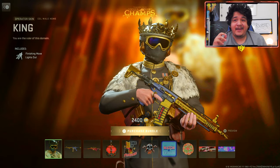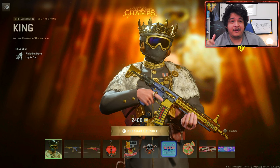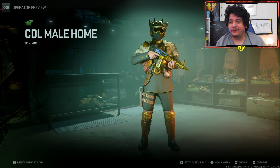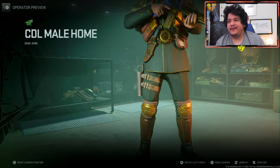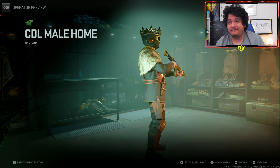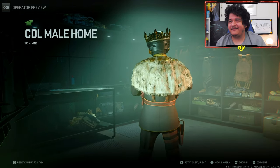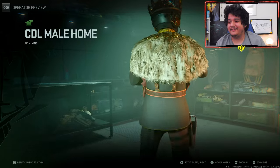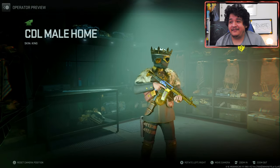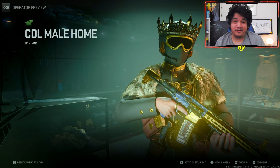First off, we got the CDL Male Home King Operator skin, which comes with the finishing move of Lights Out. And this dude is legit a king. You will just be the king of COD running this operator skin. He looks pretty fresh — he's got a nice king's coat on his back, which looks really nice. This is if you want to look like a king, go ahead and put this operator skin on.